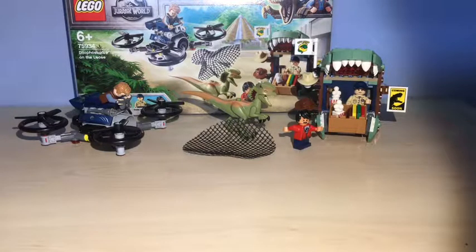Hello and welcome back to Okay Bricks. Today on the table we have set number 75934, Dilophosaurus on the Loose. Before anyone goes in the comments - this was not in the movie. This is actually a sequel to a prequel; Lego and a network made an animated Lego TV show using the Fallen Kingdom sets to make a prequel to the first Jurassic World movie.